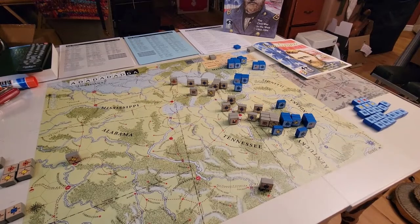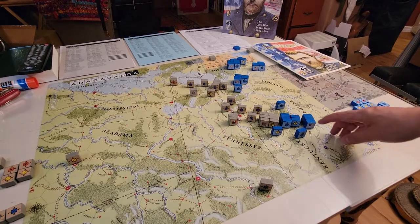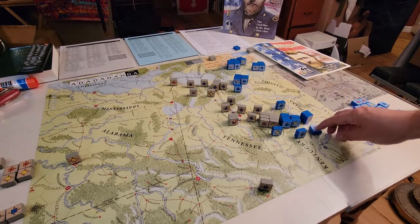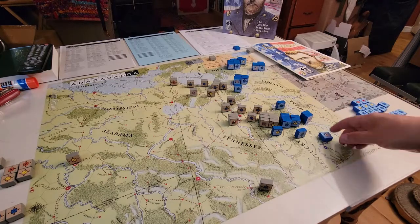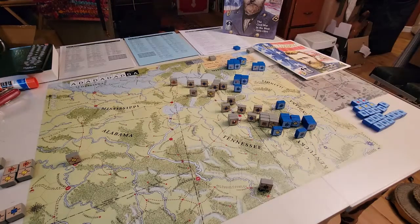One of the things about this game is it talks about initiative. If you're playing with an opponent, you flip over your headquarters and put in bids for how many headquarters you're going to activate, because that's how you move units in this game. The person with the most activated headquarters goes first, and ties go to the Confederates. Since I'm playing by myself, I just roll the dice - blue for the Union and gray for the Confederates. The Union gets 10 and the Confederates get 8, so the Union goes first.